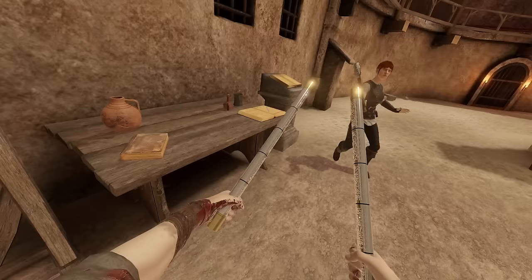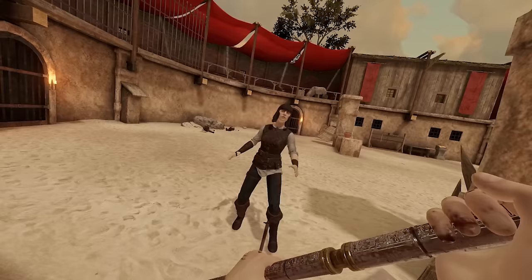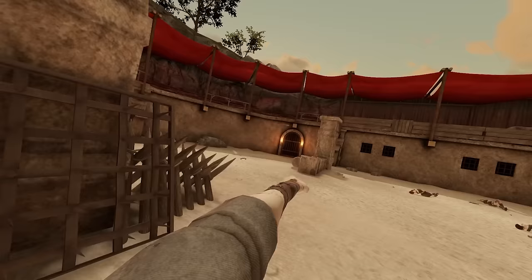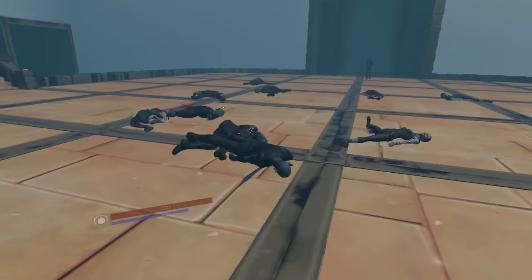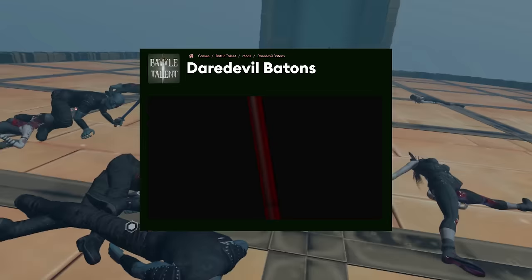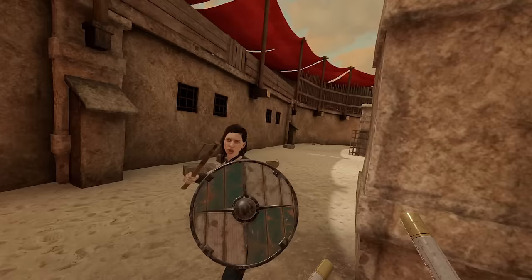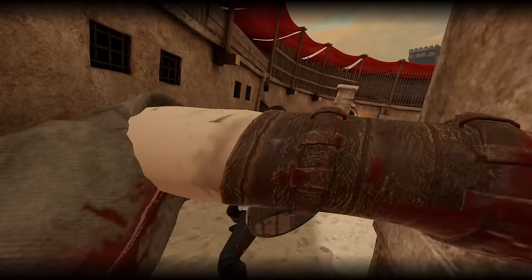Moon Knight: the Fist of Khonshu mod gives you Mr. Knight's batons, plus Moon Knight's Staff and Crescent Discs. Out of all of them, the Crescents are the most insane — they also return to your hands when you hold the trigger. Daredevil: to use Matt's Billy Clubs, get this mod for Battle Talent. There is a mod for Blade and Sorcery, but it hasn't been updated and there are no archived versions, so just use Mr. Knight's batons and close your eyes, I guess.